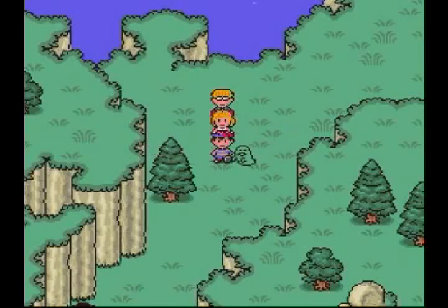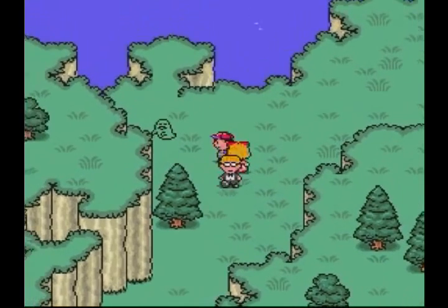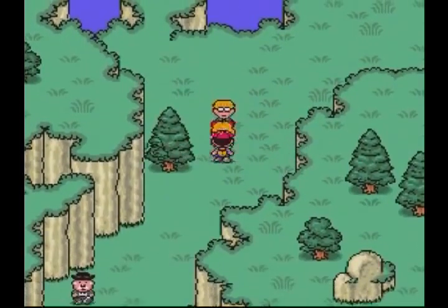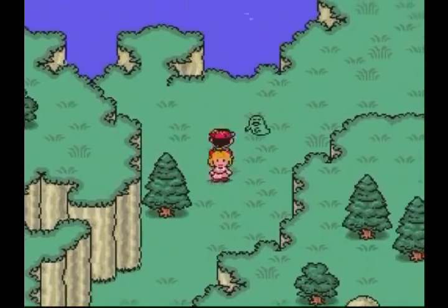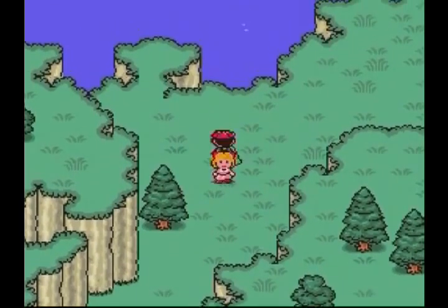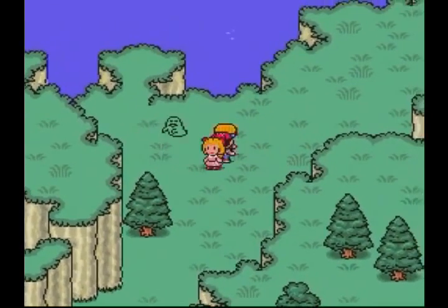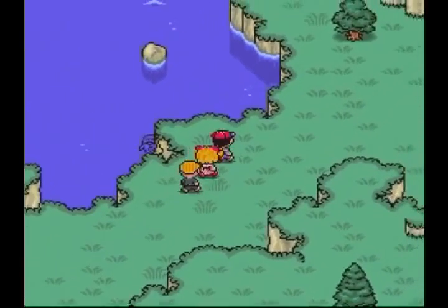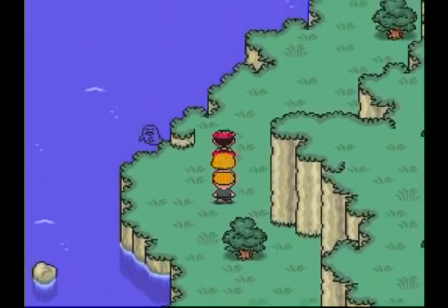Hello everybody, I am Elio, and let us continue playing Earthbound Blind. Last time we beat a couple of bosses that I assume were Belch's minions, and we acquired this ghost which is just hovering around us, though I haven't seen it doing anything in battle yet, or at least I haven't noticed it do anything, so it's just a minor visual annoyance right now.